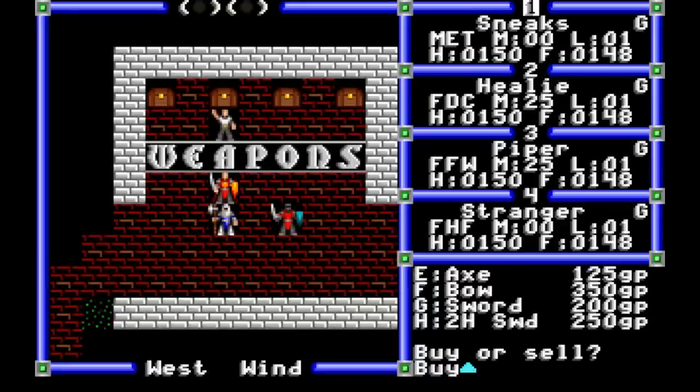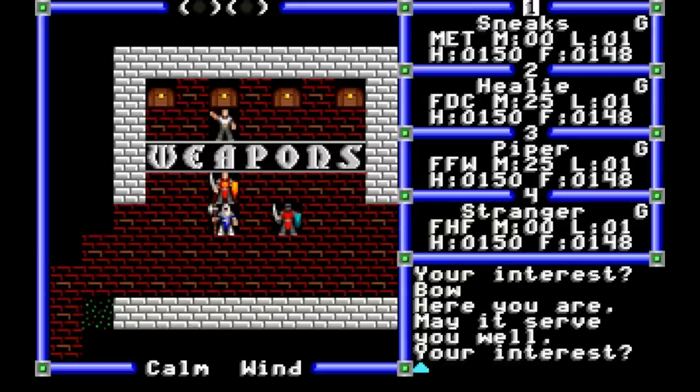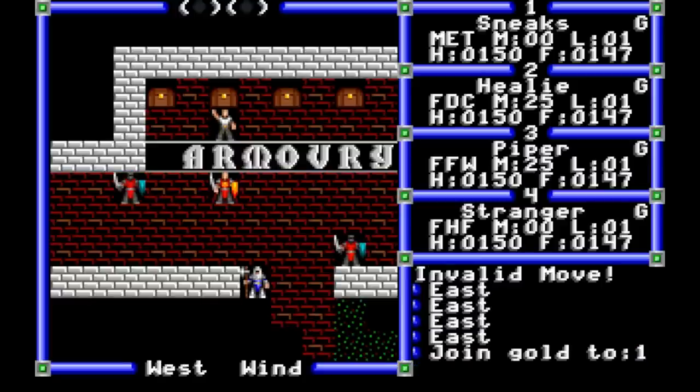We're going to want to buy a bow for our thief, or blowgun in the Nintendo port, a mace for our cleric, and a sling for our fighter. We'll have to pool our gold with the join key to do that — we can either pool each time someone wants to buy something, or hand off weapons as the purse carrier buys them. As for armor, let's buy the leather for the thief, and that's all we can really afford at the moment.